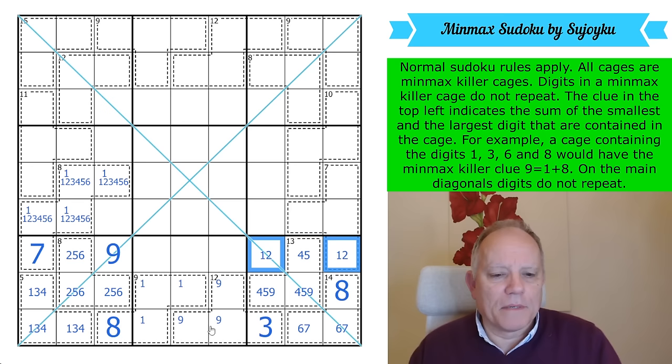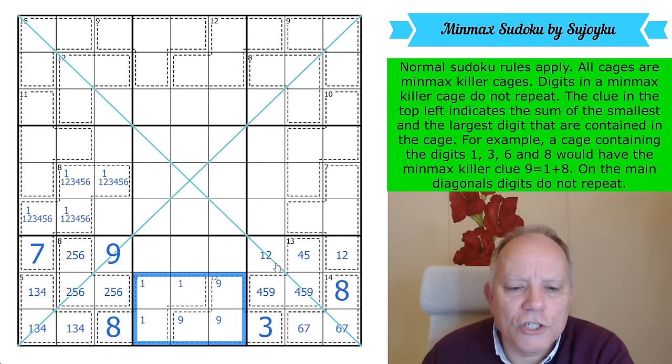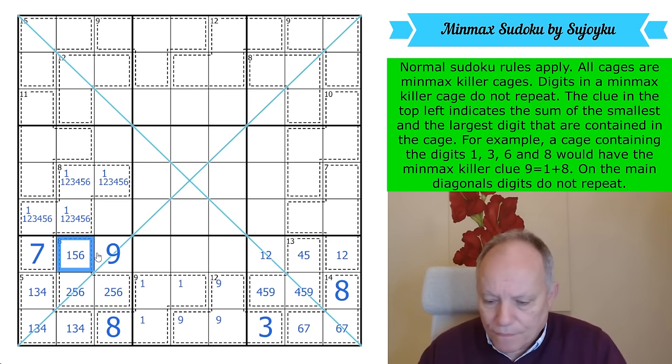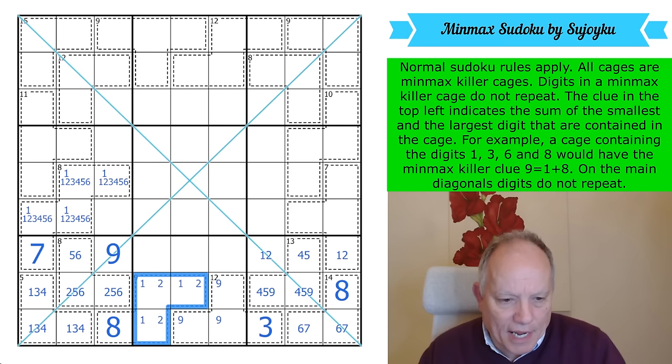That gives us a bit more fill. 2, because 2 is in one of those cells — it's not in those or there — so 2 not being in those means it's in one of these cages, but it's not allowed in the 12-cage where it would be the new minimum. So it must go in the 9-cage.